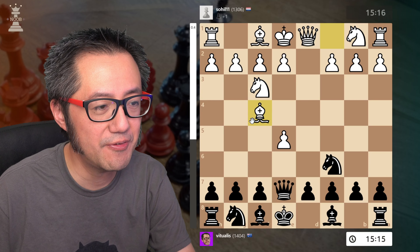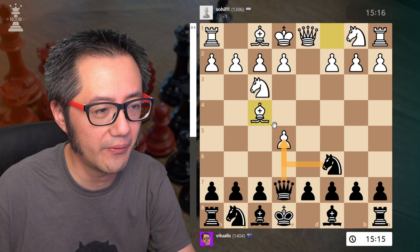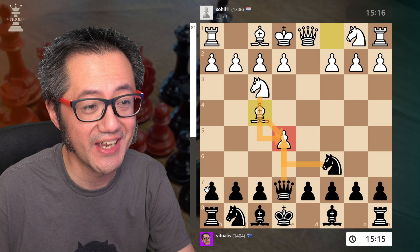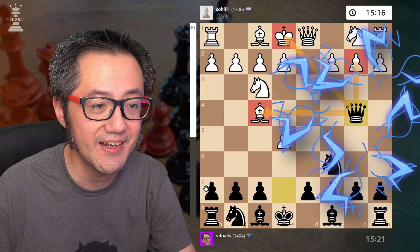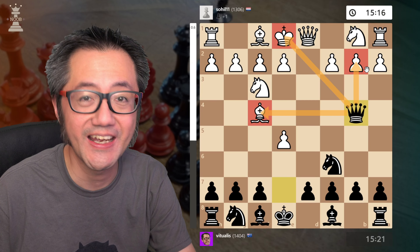Bishop to f4 — all kind of makes sense, defending, we're all attacking that pawn — but now we've got the killer black queen of the England Gambit, with queen to b4. A triple fork: bishop, king, and pawn.